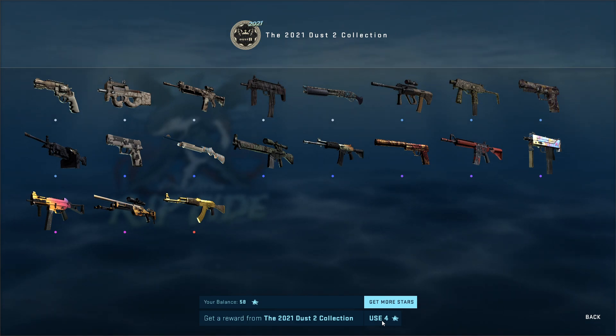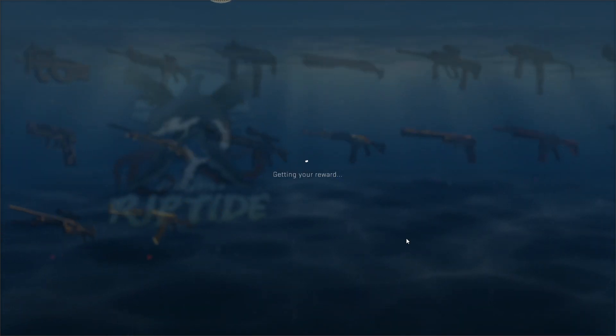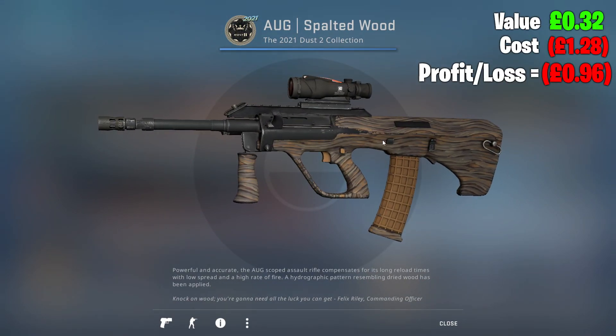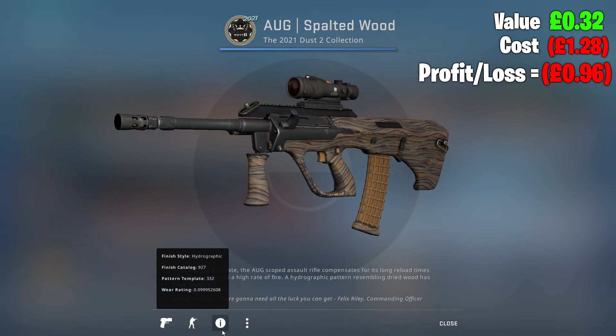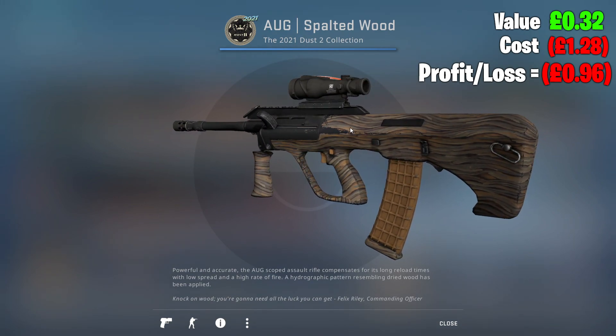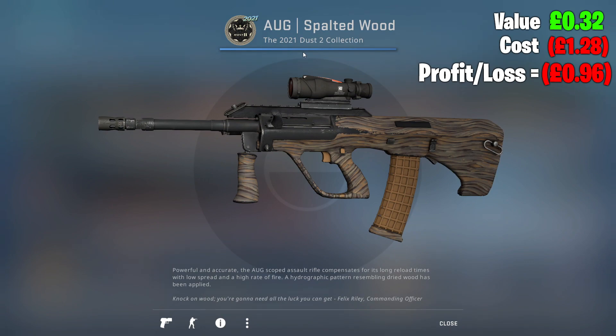Dust 2 collection — what can we get today? Hope for something good as always. And another light blue. That actually looks exactly the same as the Jewel Barrette. This is Minimal Wear. I guess it's an orge — crazy how this is Minimal Wear. Absolutely tragic.